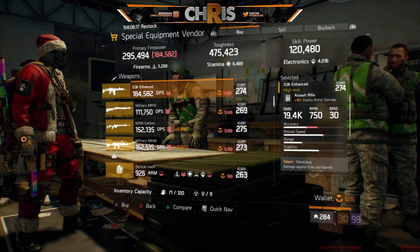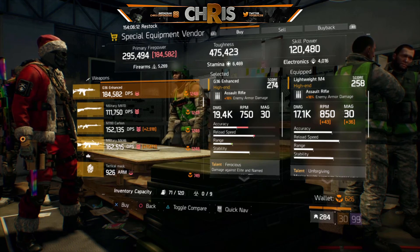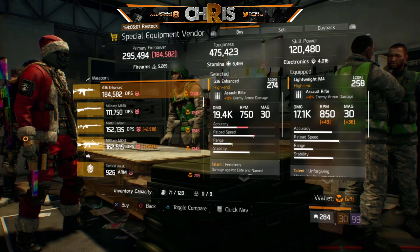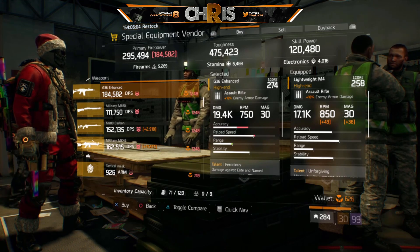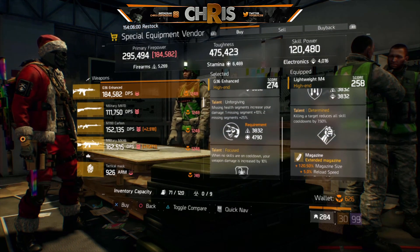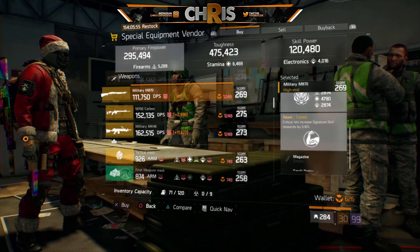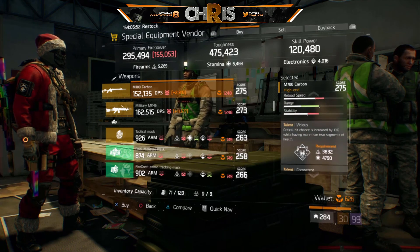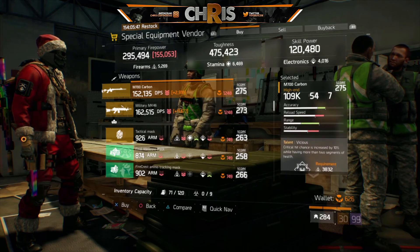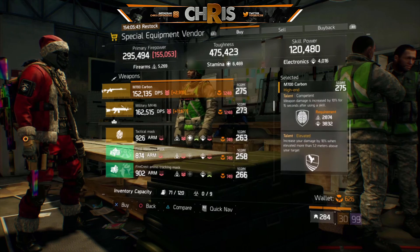The G36 Enhanced has Unforgiving, Ferocious, and Focused — you really don't have to reroll this. You might even put some D-Tech in to increase the damage, which is already 19.4k compared to the Lightweight which caps around 17.7 to 18.1. This G36 is a really god-tier roll at 1,240 Phoenix Credits.